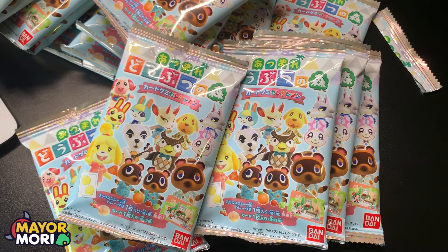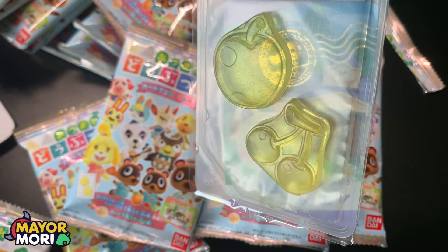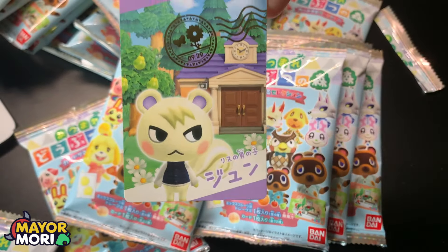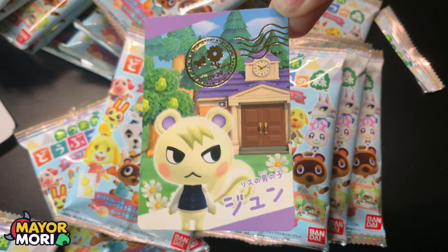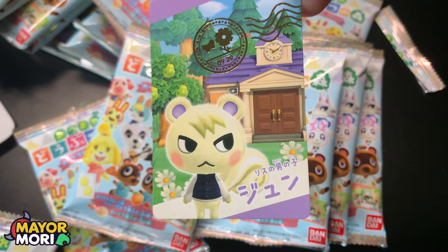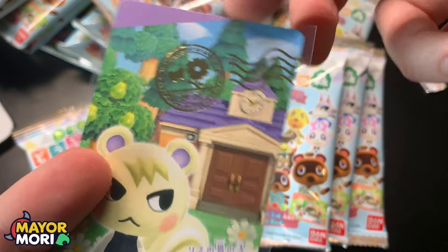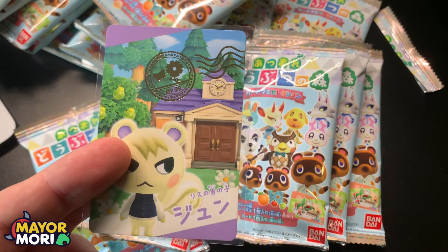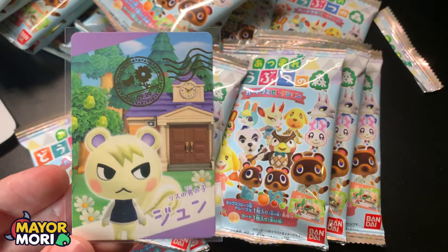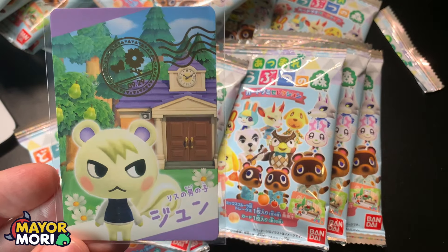Let's go into the first booster pack — moment of truth. Here are the gummies — I can see it's Marshall already. We've got two gummies, an apple and some cherries. More importantly, here is the card: Marshall. On top of the card we have a gold stamp — it's indented and super shiny, which is really cool. There's our first card sleeved up. Marshall — what a pull! That is really awesome. I think that's Marshall's birthday on there as well.